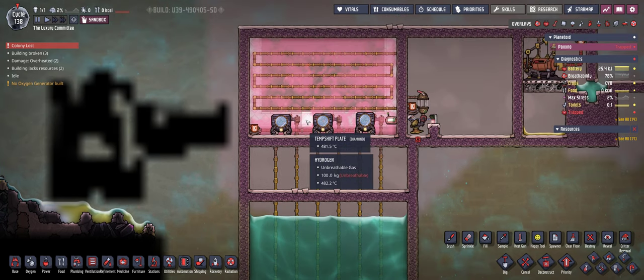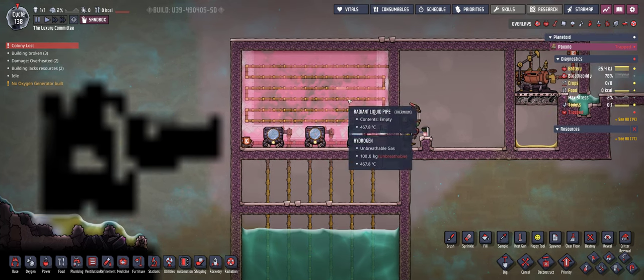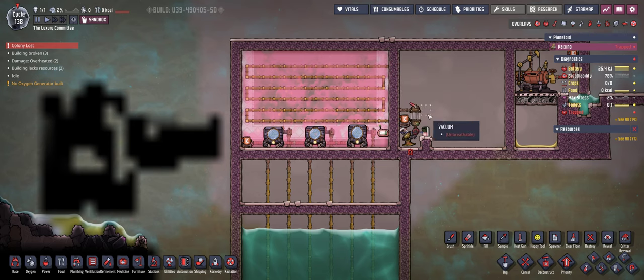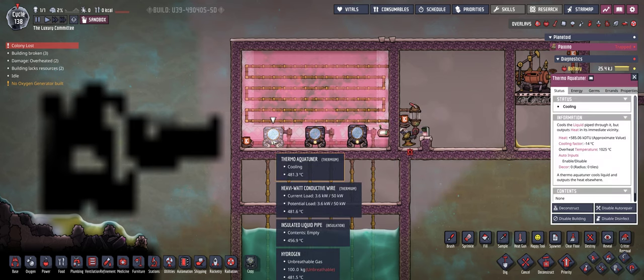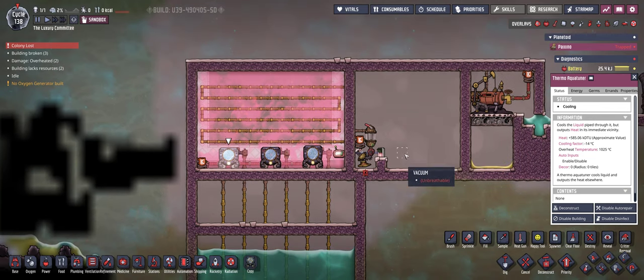If you can avoid using aquatuners, I recommend doing so — use a volcano instead. Also, there needs to be temperature regulation for this room; as it currently stands the room is heating up faster than the water drags heat out. So you'll need automation to control when the aquatuners run, and probably the pumps as well.